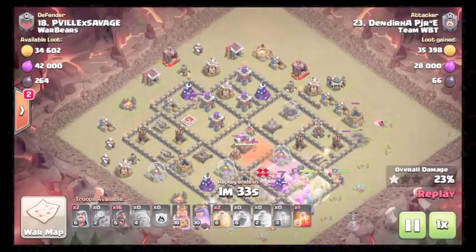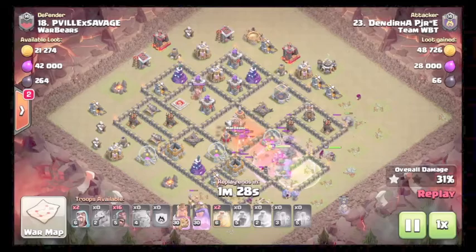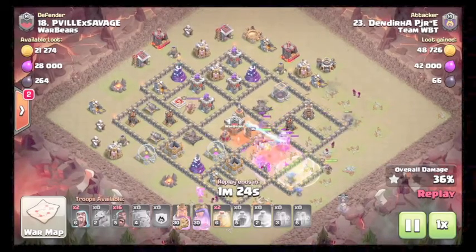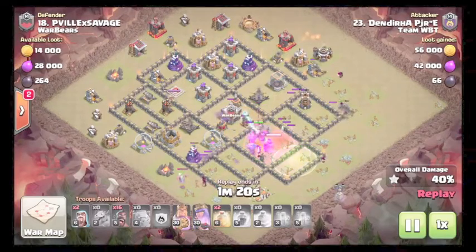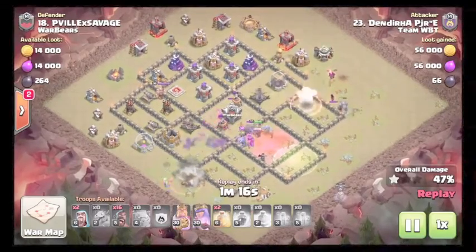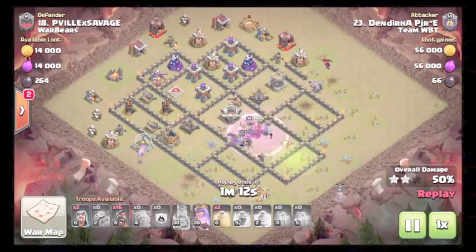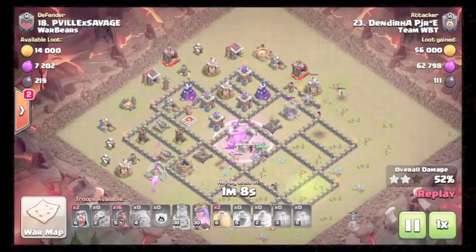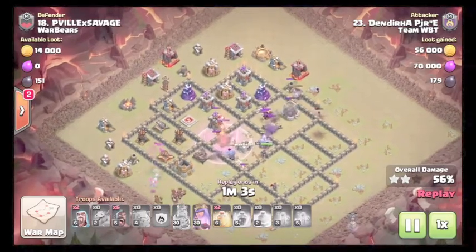Rage comes down, bowlers redirect into the core. Queen should redirect after taking down the air defense to help take out the CC. Queen jumps in, king is still in the core at pretty much full health, beating through the wall. Queen's picking off buildings. The right-side funnel is getting good value because the golem is helping. Uses king ability to help break through the wall faster. Queen takes out the expos.